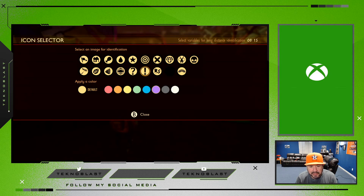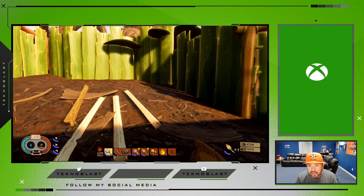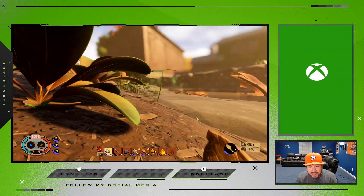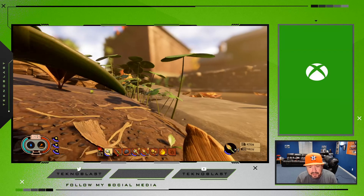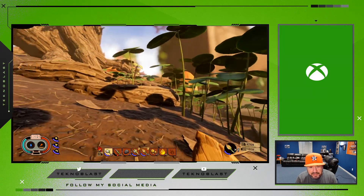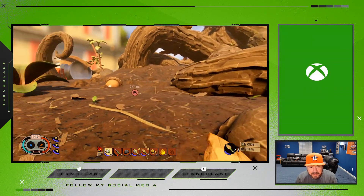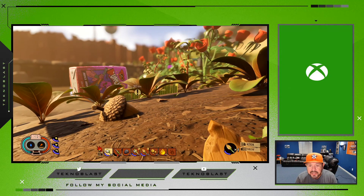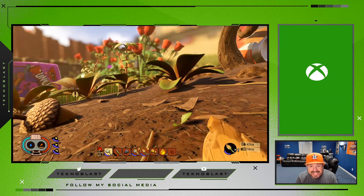You can customize the marker — let's say this is an exclamation mark and I want it color yellow. Now when you walk away and you're just kind of lost in the grass, if you look behind you there's a yellow marker on the screen to tell you where your base is. It's kind of like a beacon to guide you where to go.